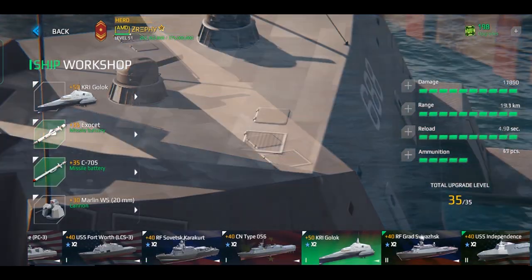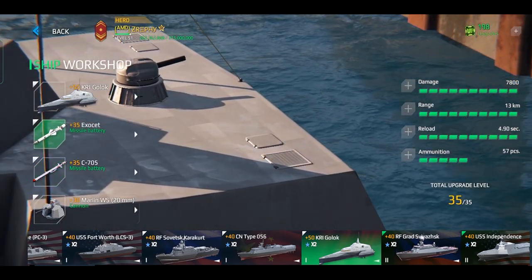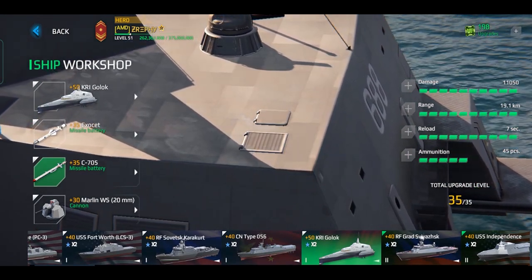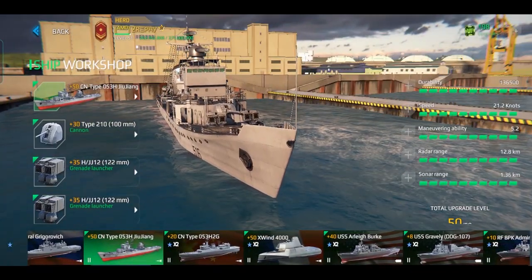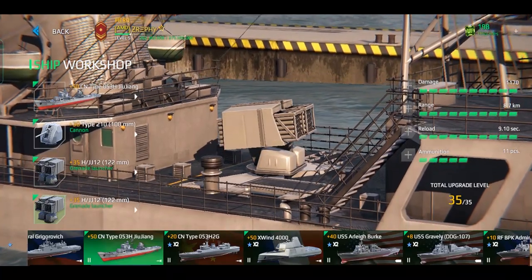Next are the new tier 1 missiles: the Exocet and C-705. The Exocet missile is very similar to the CJ-10 in stats but has more overall damage output than the CJ-10. The C-705 missile is much more powerful than the Exocet, but their overall damage output is the same due to its 10-second reload time. These two missiles are available in the store and sold in in-game dollars.